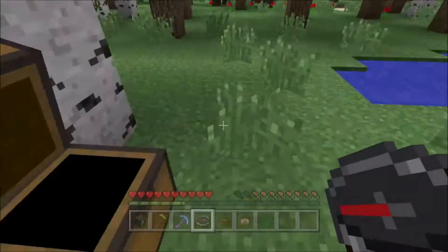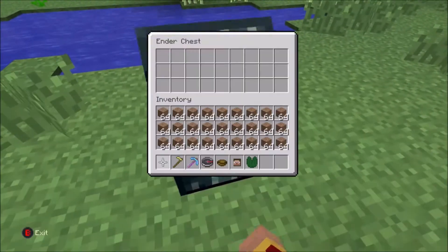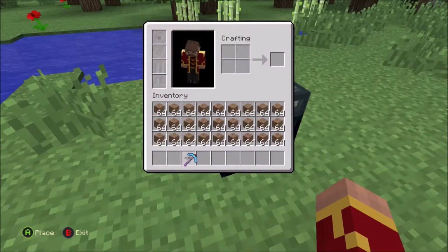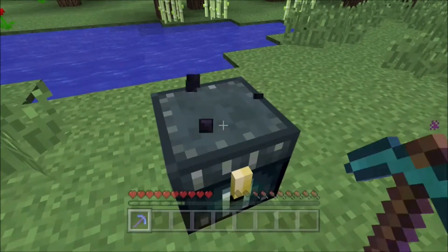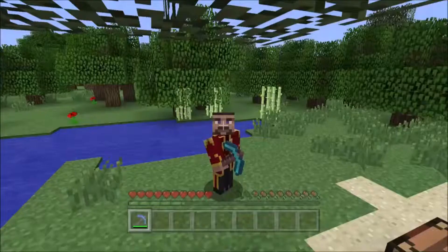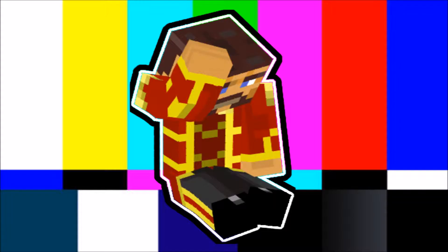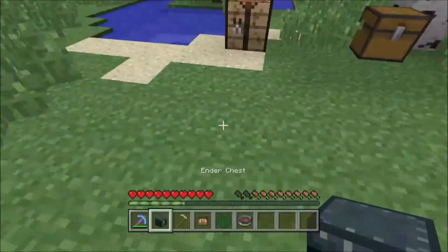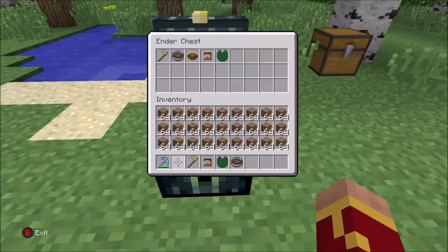Just place it down and then put all your useless items in there, and then break the ender chest — just like this. Oops, I'll be right back, I accidentally had tile drops off. All right, I'm back — so obviously have tile drops on.